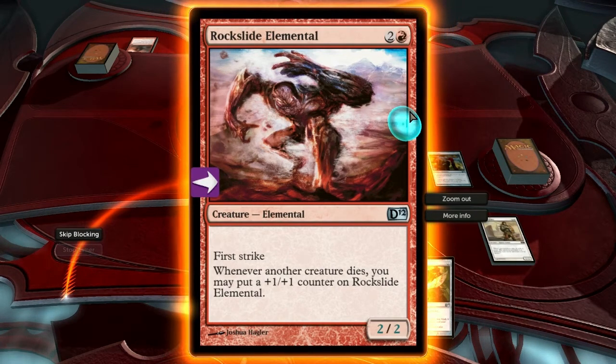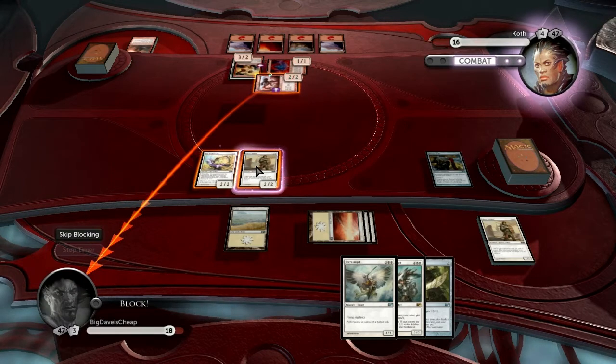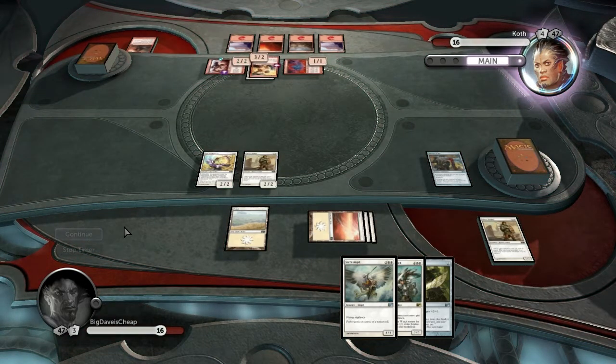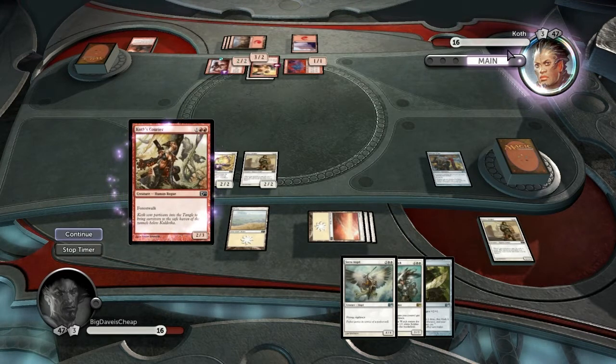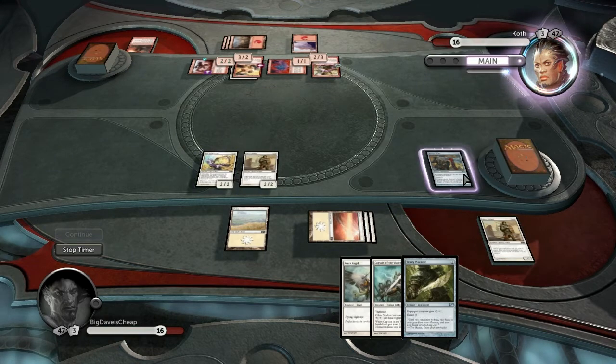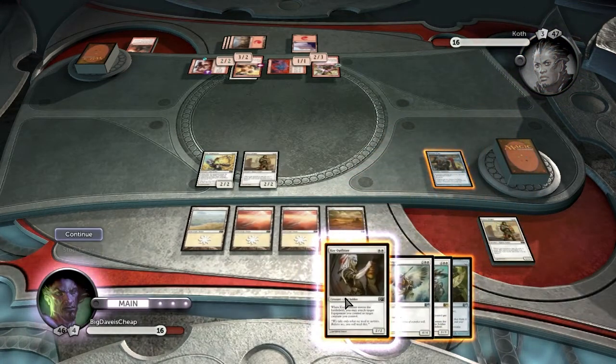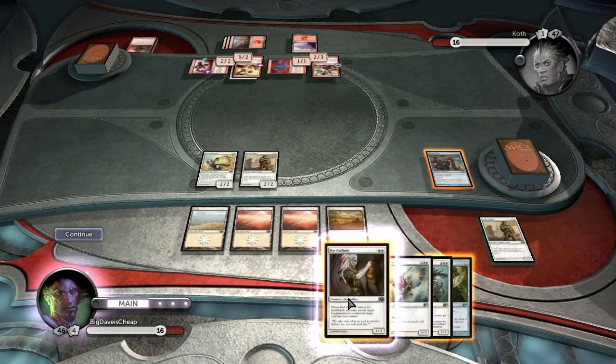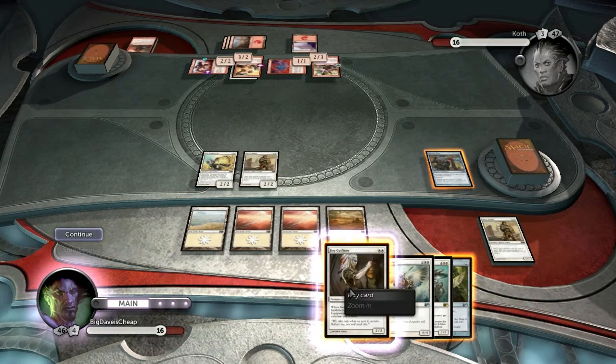So one thing you'll notice is that the turns are split up into phases. First, you start out by untapping any of your cards that are tapped. Then you're able to cast spells, followed up with a chance to attack. You can then cast spells again after the attack, and from there you turn it over to your opponent. See, this is when I start to get suspicious — because if this was a human person, there's no way that he would attack with one 2-2 creature. He's got to have some kind of a gimmick here. Okay, it's got first strike — and a creature has died. The more creatures that it kills, the bigger it gets. I see where you're going with that, Koth. I'm just gonna take that 2 damage. Hit me with your best shot, buddy.